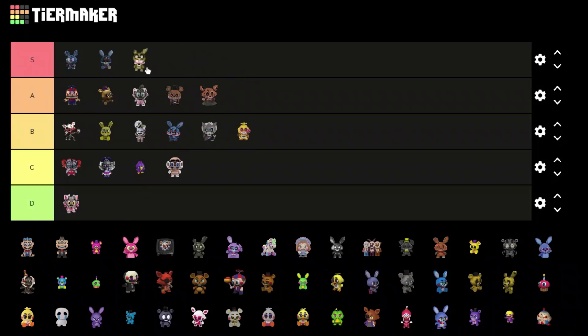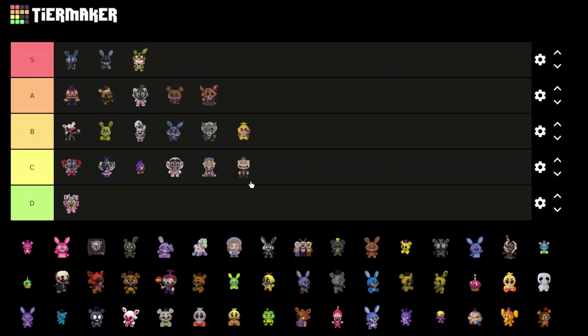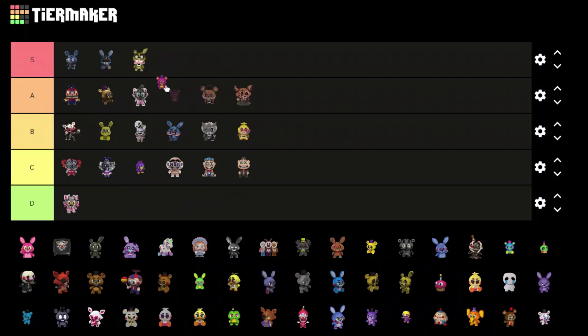Spring Trap — oh I like this one with the little human face behind it in the mouth, one of my favorites. I really don't know what those other two are but based on appearance they are both C tier. Blacklight Freddy — I think that looks pretty cool, B tier as well.